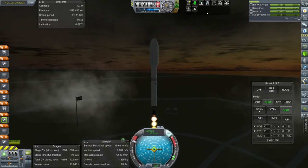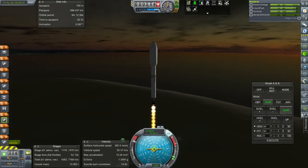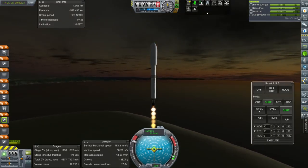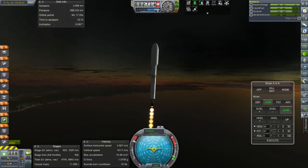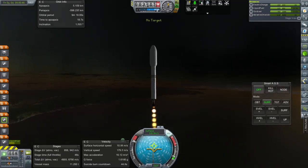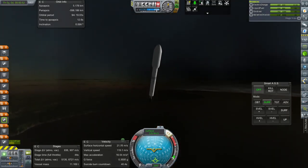It's probably good to go straight up for a little while because the LV-909 stage is not that powerful. It's deviating — SmartASS was not doing its job. It started deviating in heading, which is totally not acceptable.